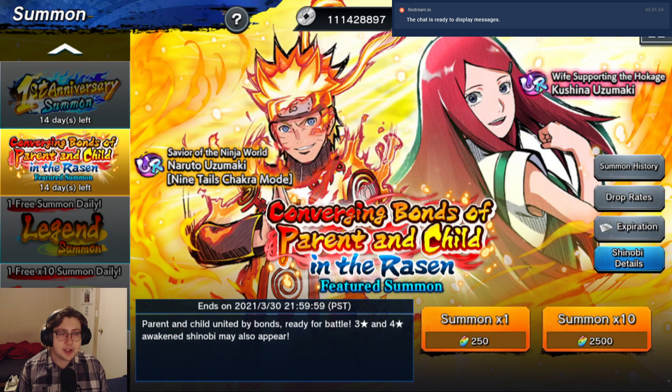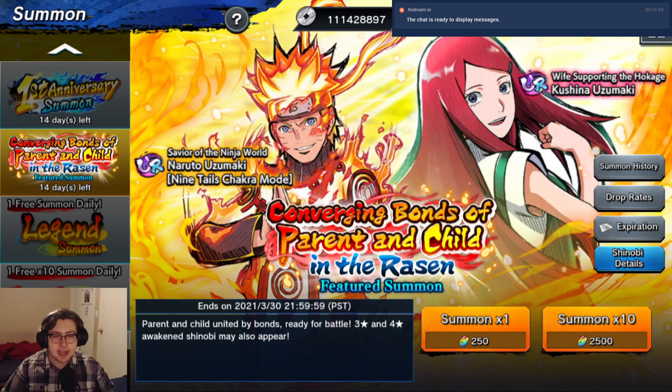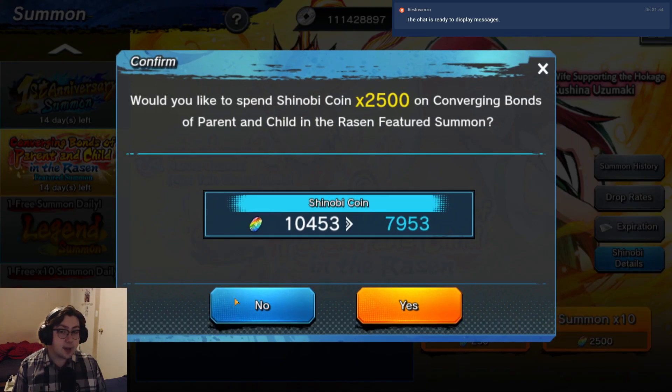The new characters - I will need to pull at least one copy to do the current event. So today we're going to try to put four multis, also known as 10k, into it and see if we can get some good stuff going. If I can get one copy of both, I will actually switch to the first anniversary banner to try and pick up some other units. I need Killer B quite a bit - he'd be number one. But we'll see how it goes and we'll start here.